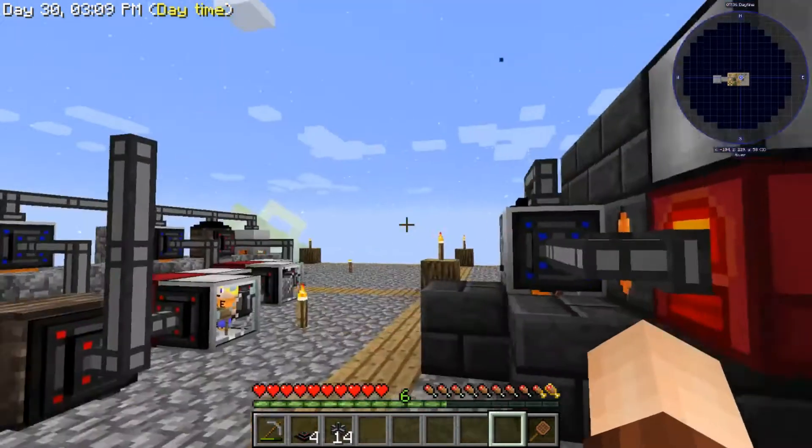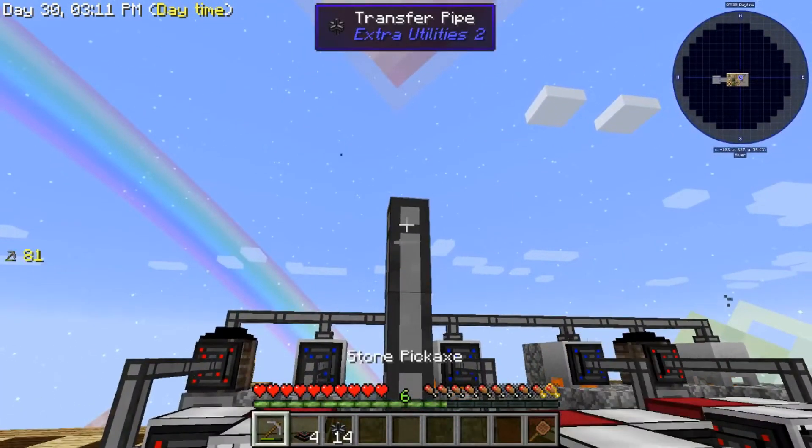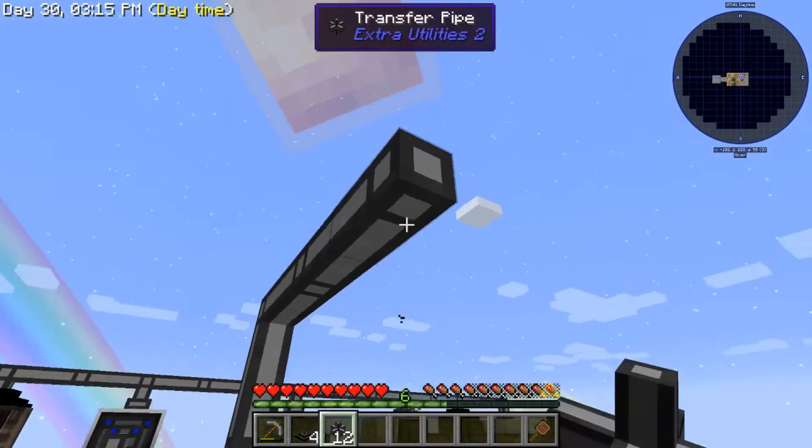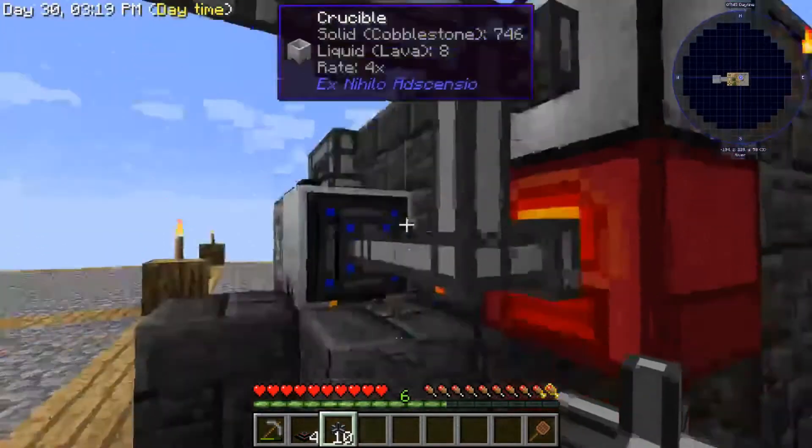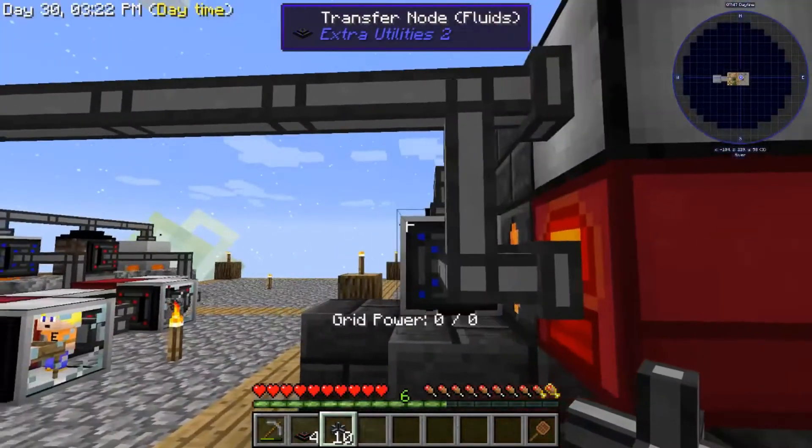Now I can go under this; it's not going to impede my movement in and around the smelter tree. Don't worry about this connection — there is a Yeta Wrench which will let you get rid of these.